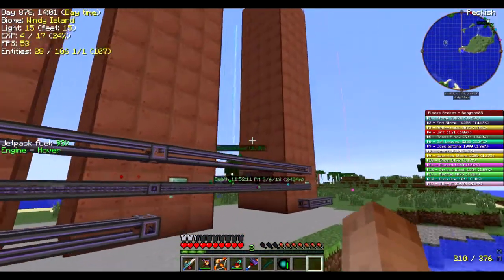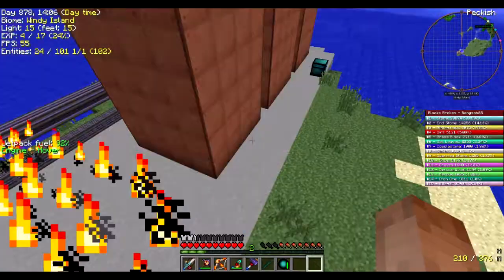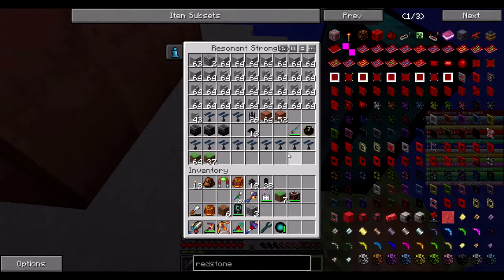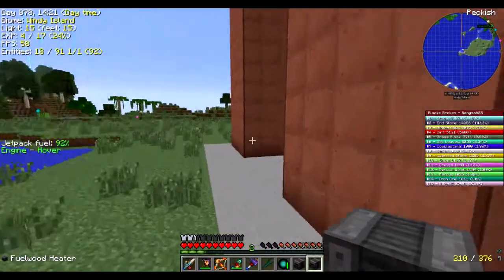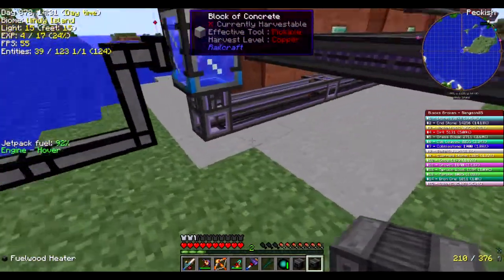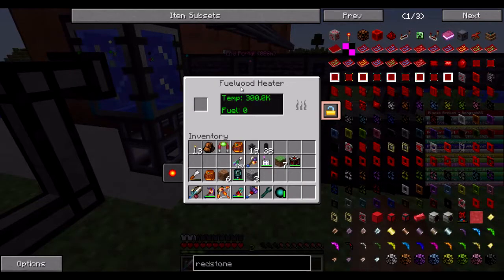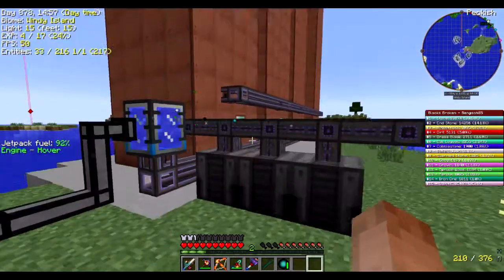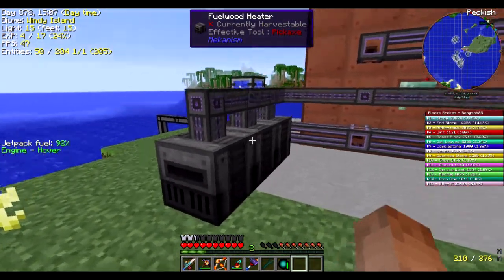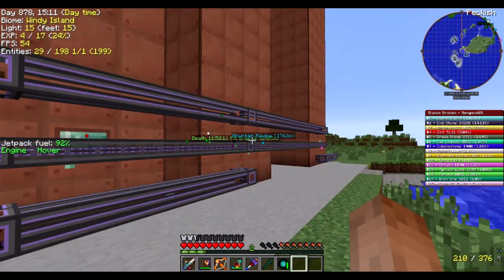Alright, so it is a lot less dangerous — the blood moon is gone. I built the fourth tower and went and built it full height, just because it's easier that way. We may need to use it in the future. But now I need to put down these fuel wood heaters. They produce 300K Celsius of heat. So basically now instead of using the solar, we're going to use these fuel wood heaters — they produce heat.